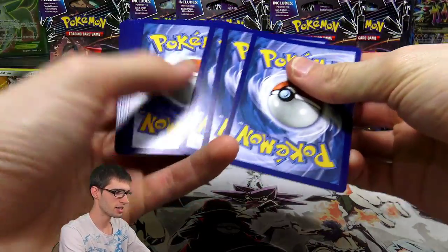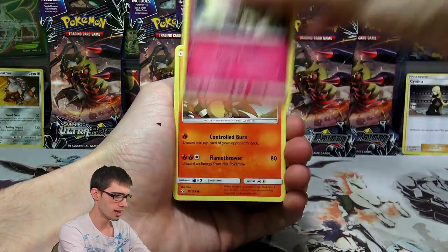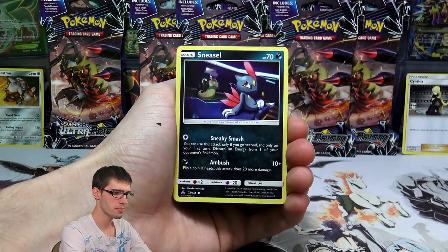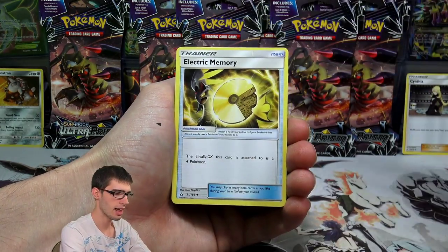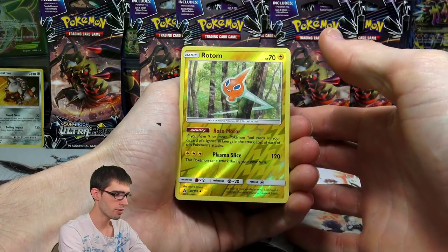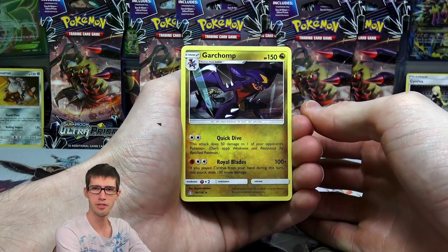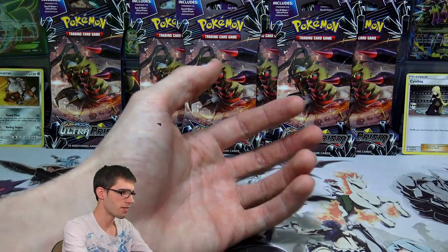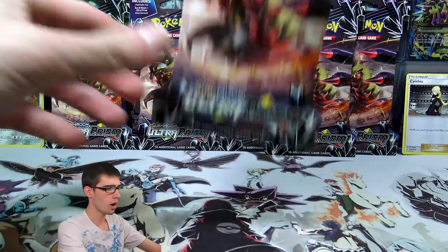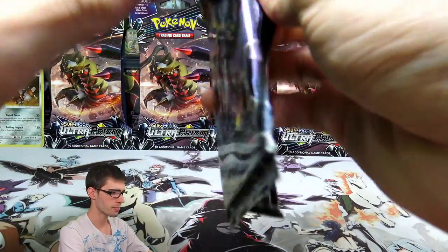Let's go into pack four and see what we can do. We have a Morlull, a Magma, Chimchar, Sneasel, Lickitung, a Leaf Energy, a Turtonator, a Mars, an Electric Memory, a Rotom Reverse Holo, and a Garchomp Regular Rare — 150 HP with Quick Dive and Royal Blades. It's been a while since I've seen that one. I wonder if Garchomp is still being played on TCGO — let me know in the comments and tell me what you're running it with.